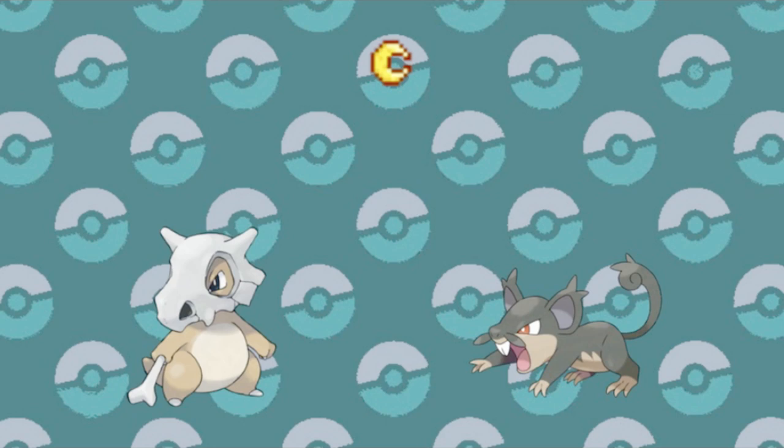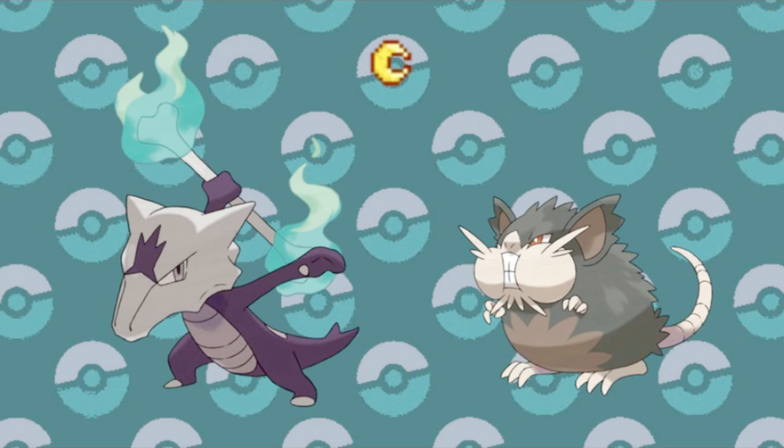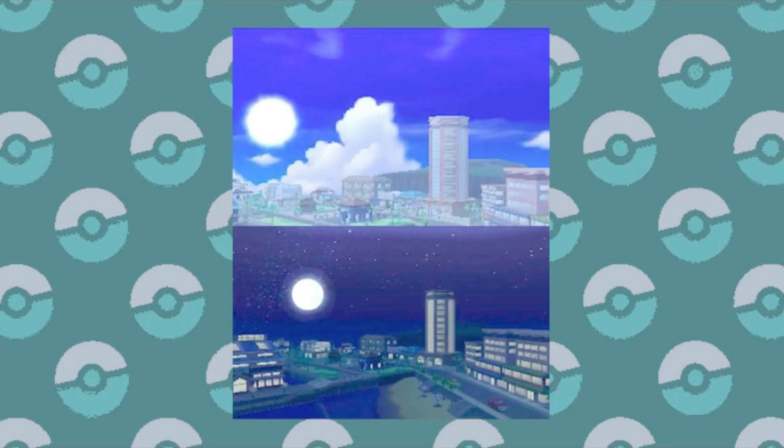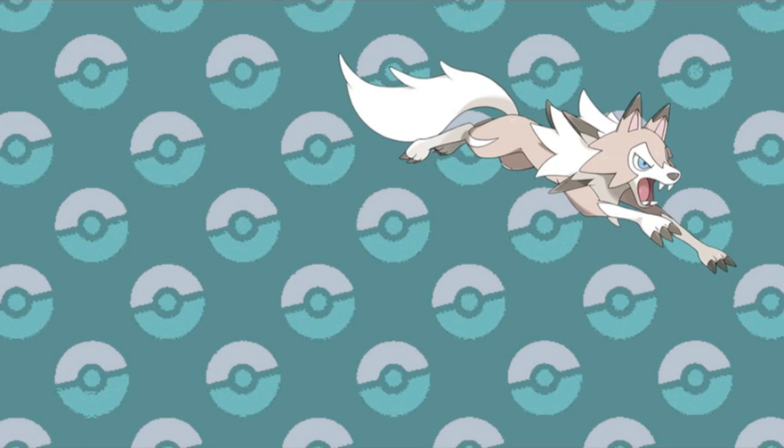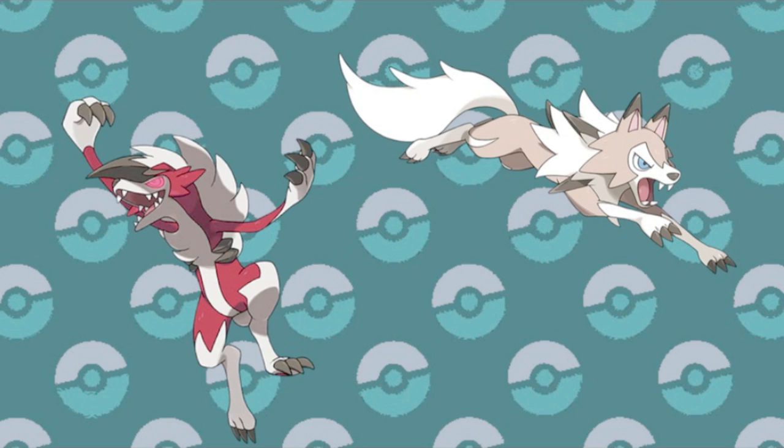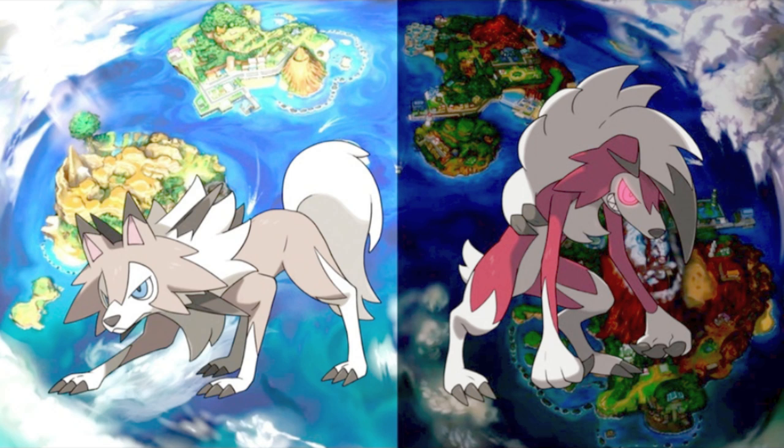But of course, there's one more denizen of Alola that relies on the time of day: Rockruff. If Rockruff levels up in the day, it will evolve into the Midday form of Lycanroc, but only in Sun version. And the opposite holds true for the Midnight form in the night of Moon version. And that's not to mention the Dusk form of Lycanroc, which will only evolve from a Rockruff with its hidden ability Own Tempo, and only within the 5 o'clock hour of whatever time zone you're in — which might just be the most specific evolution in the entire franchise.